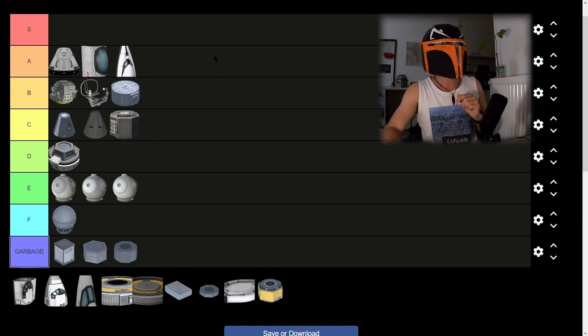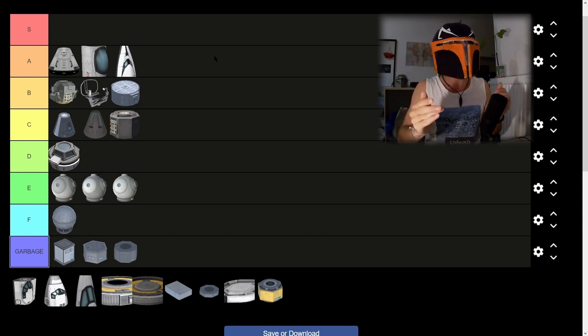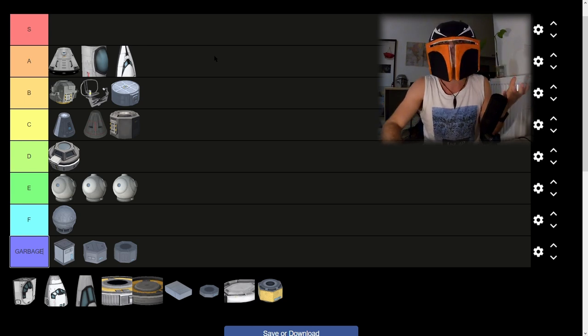The same goes for the Mark 2 normal airplane cockpit, because it's even sharper. Your aircraft will look even faster. I struggle to find an airplane I could make with this cockpit that turns out ugly. It's just gorgeous.